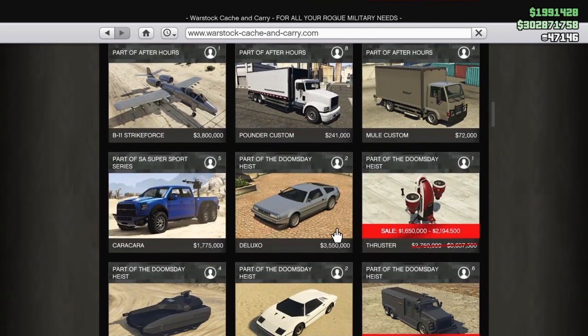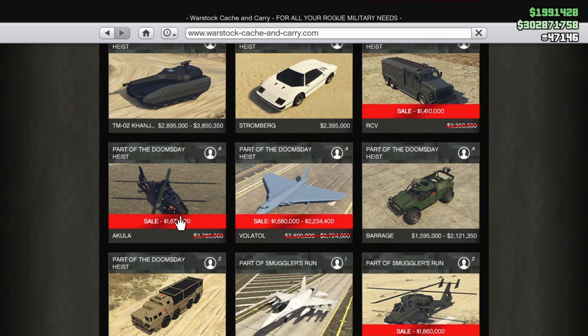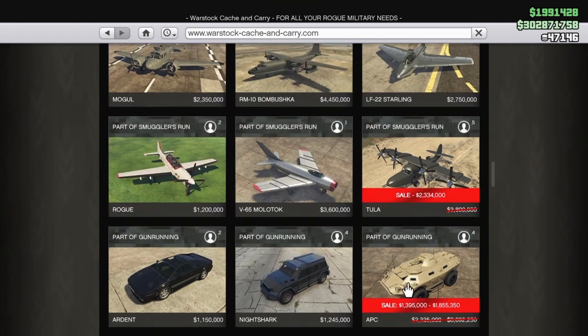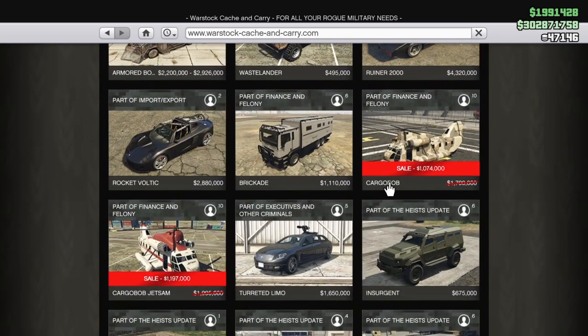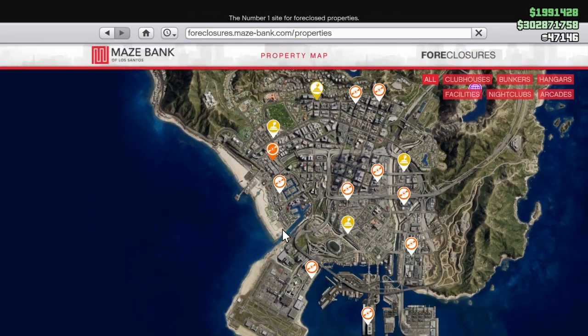Over at Warstock, Mobile Operations Center renovations are discounted, as well as the Avenger, the Thruster, RCV Van, Akula, Volatile, F1 Hunter, Tula, APC, and both the Cargo Bob and Cargo Bob Jet — all on sale. If you don't have those, you definitely want to pick those up.